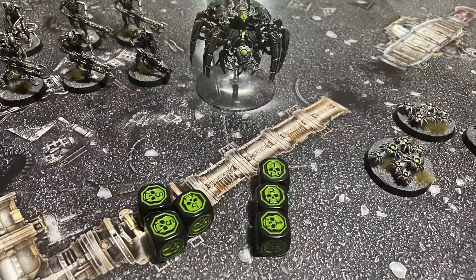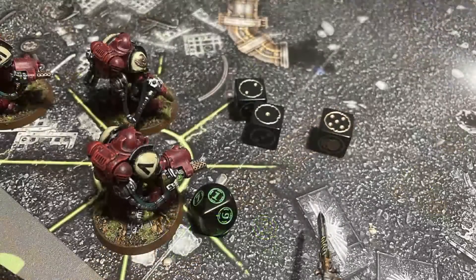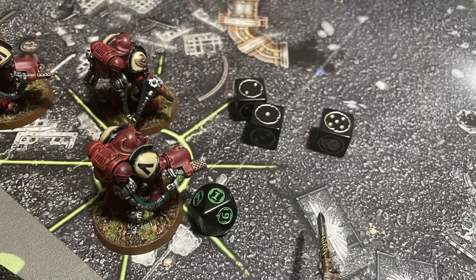The Necrons take the first turn. Unfortunately I seem to have not taken this picture correctly at all, so that's a bit of an annoying thing. Having shown that they moved forward — the Scarab swarms moving forward ten, the Warriors five, and the Spider six — we go straight on with the Canoptic Spider opening fire on the Marines with its particle beamers, hitting with three of its six shots. All three of those cause wounds, and the Aggressors fail two out of the three saves, thus losing two wounds. So we've got an Aggressor left with one wound.